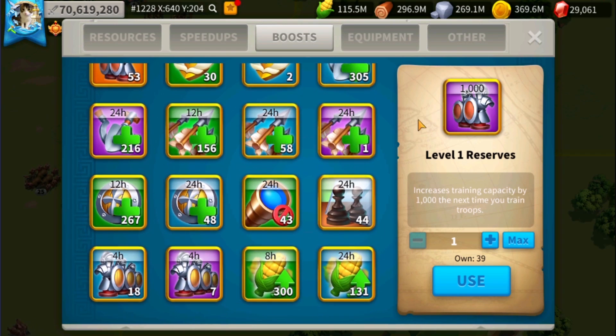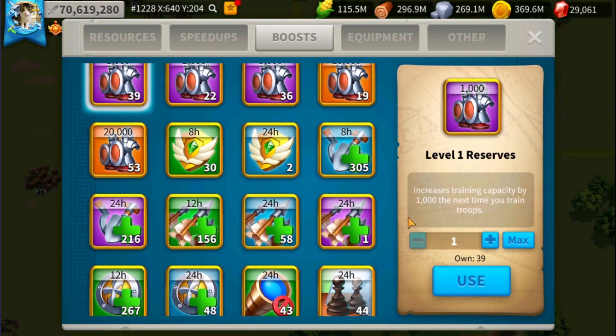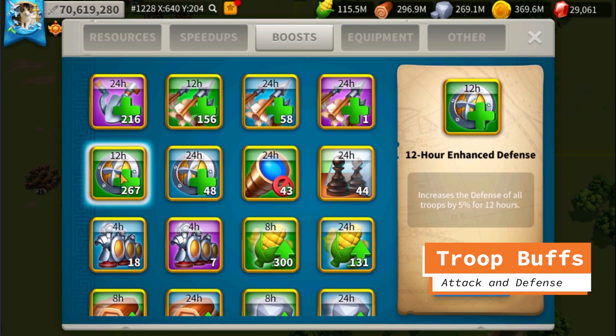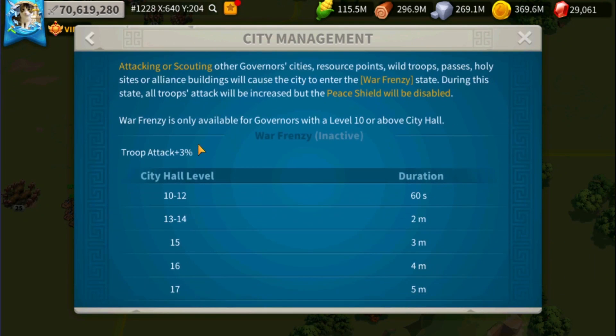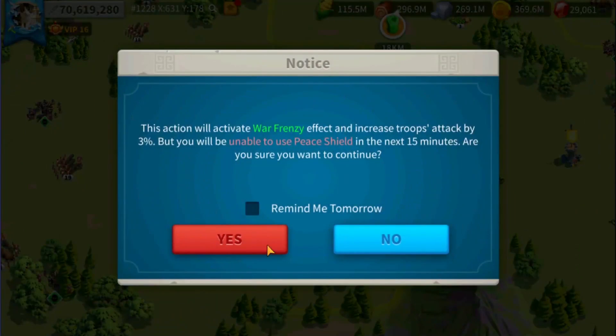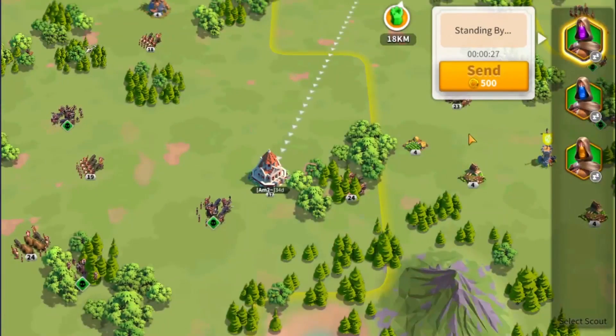A few things that can help you succeed in expedition mode include using boosts such as troop expansion, enhancing attack, enhancing defense, and activating your war frenzy, which gives you plus three percent troop attack. You can activate war frenzy simply by scouting any enemy cities within the kingdom.